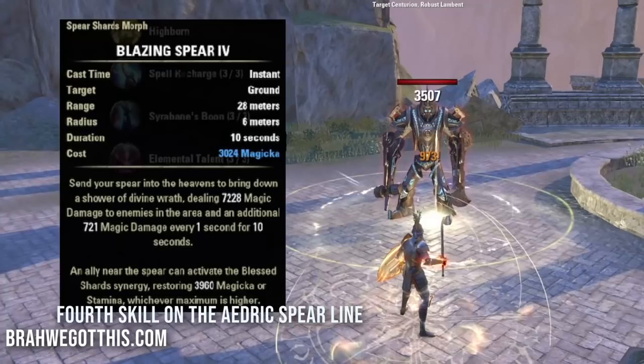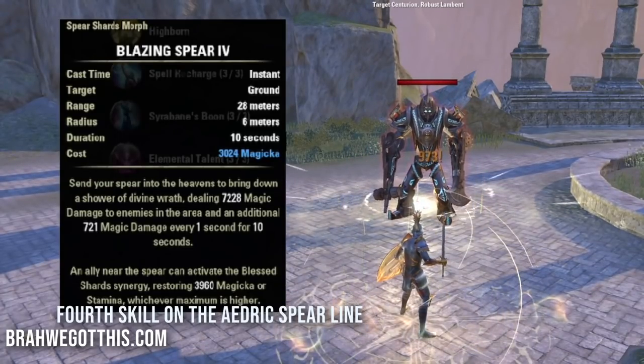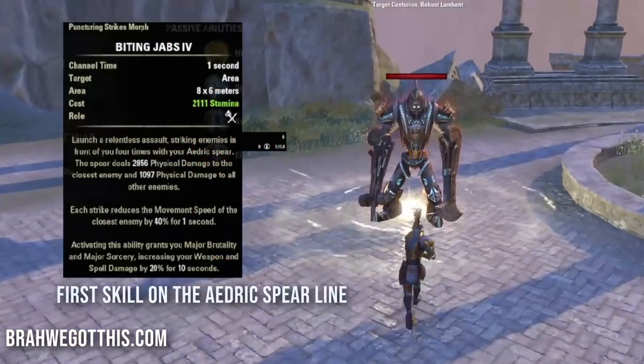Make sure Blazing Spear is up every rotation. The ultimate on the back bar is Remembrance - your 'oh crap I'm going to die' ultimate. It gives Major Protection, heals you in a channel for a lot of health, and since we're High Elf we take 5% less damage while channeling it.